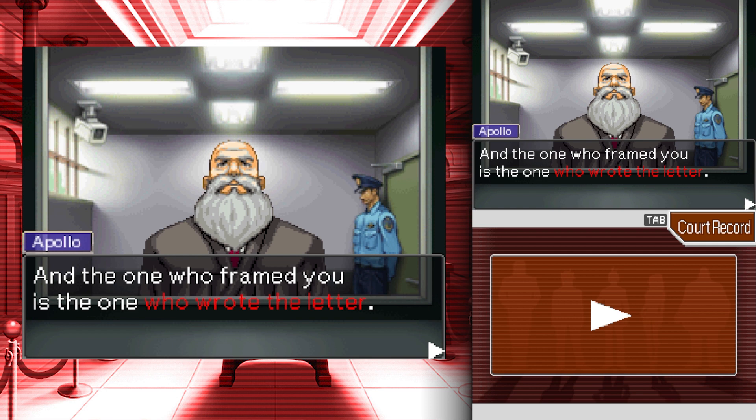That's consistent with all the other cases. The one who framed you is the one who wrote the letter. If the letter arranged a time and place to meet, and Robin Erlenmeyer did send a letter, then prisons typically read through mail and letters — so someone would know ahead of time. Mike Meekins wasn't told about that, and there are other clues. The culprit wanted you there as a fall guy.